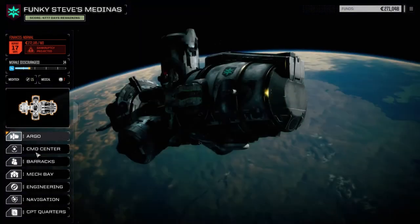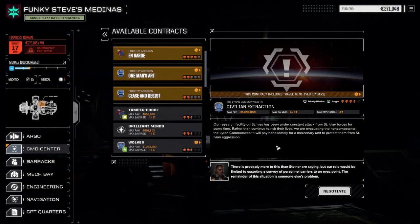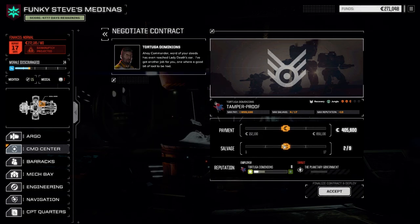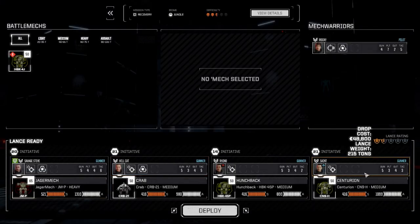Let's go to the command center. We're gonna take Tamper Proof today - it's a two and a half skull mission, Recovery in the Jungle, just biological materials. Two facilities, grab both things and get out. Negotiating full salvage; 417 is pretty juicy so we're taking that. Going with the standard lance.